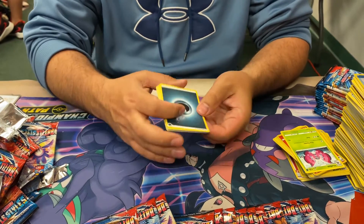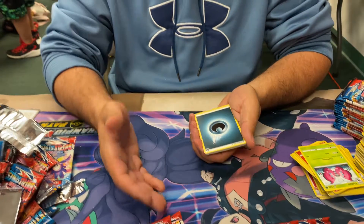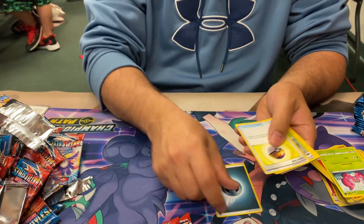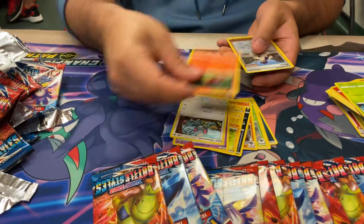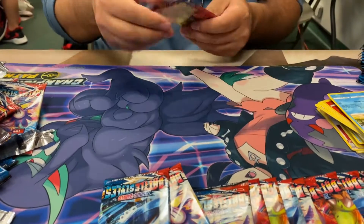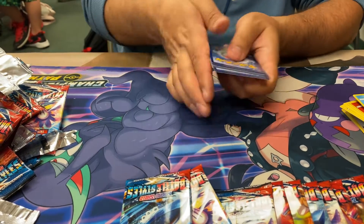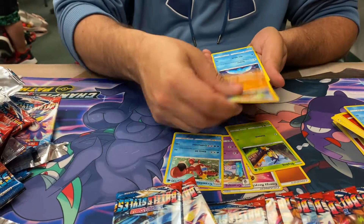It gets wiped out by Rillaboom. We haven't seen Tapu Koko at all and he's in this. I haven't pulled a single Tapu Koko, but someone built a deck off that and was 5-2-1 in one tournament and then 0-6 in the next. Well, if they have the tech to get out of it. That's your first Level Ball. The tricky thing right now is baby cards were looking good because ADP starts to rotate.